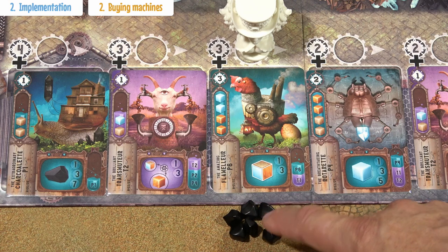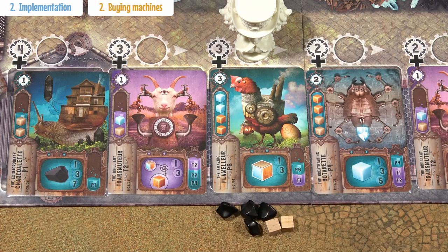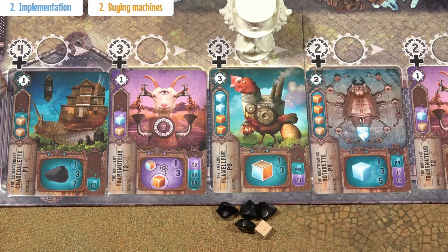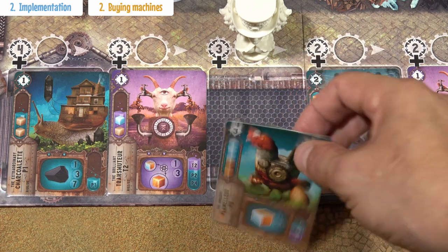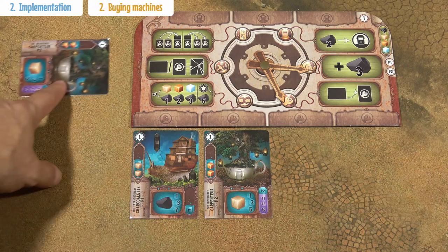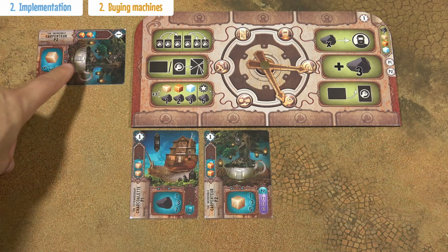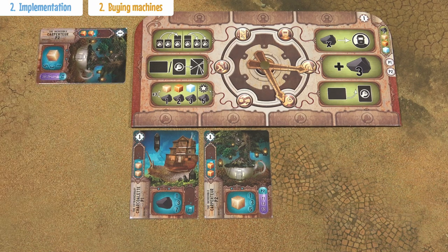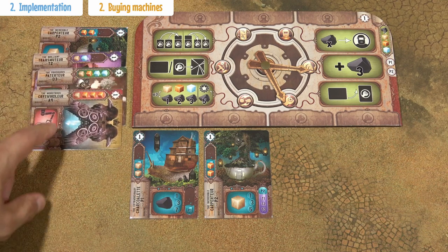For each charcoalium missing, you have to pay 2 other resources from your own personal supply. If you would be 2 charcoalium short, you would have to pay 4 resource tokens from your personal supply. In the case that you would not be able to pay at all, you would discard all your resources and the machine you wanted to buy would also be discarded. When you do have enough resources and you buy the card, place it horizontally next to your board to indicate it's broken and needs to be repaired. The number of broken machines next to your board is not limited.